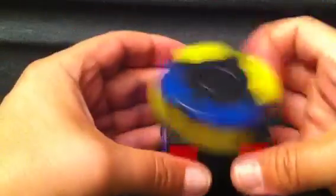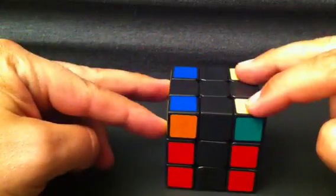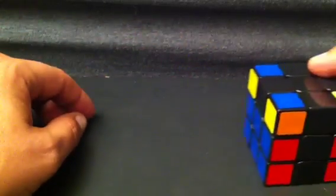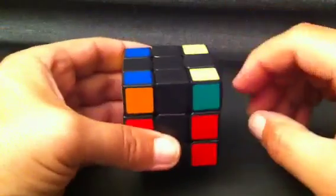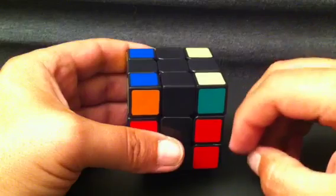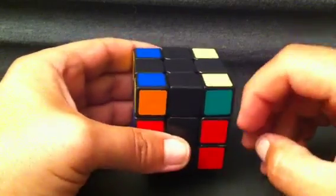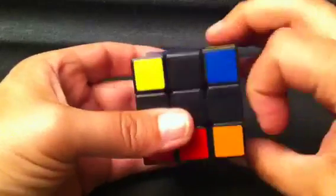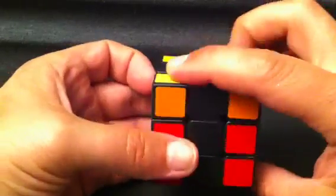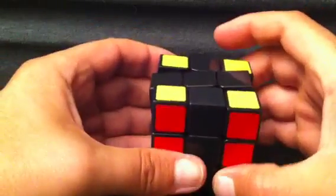Starting off, we're going to take care of the headlights case. The headlights are when there's two yellows here, two yellows up on the top. You want to put the headlights over to the left, and then the notation is F R U R' U' F'. So F, sexy move, F'. Here we go: F, then do sexy R U R' U', and then F'. And that solves the headlights case. Remember to put them over on the left: F, R U R' U', F'.